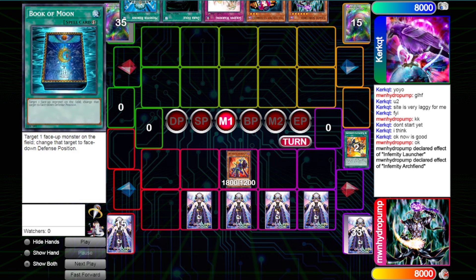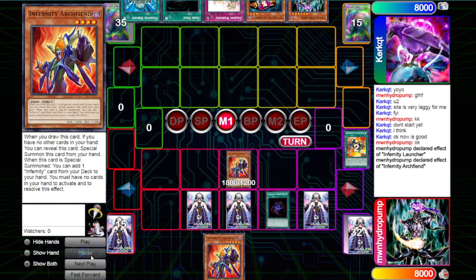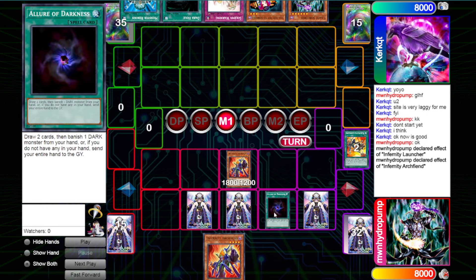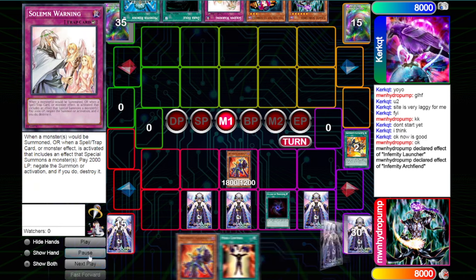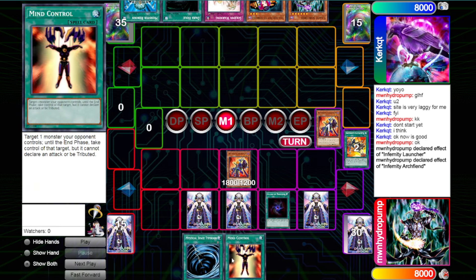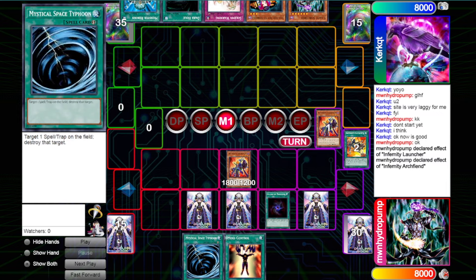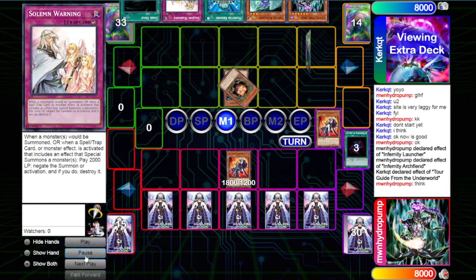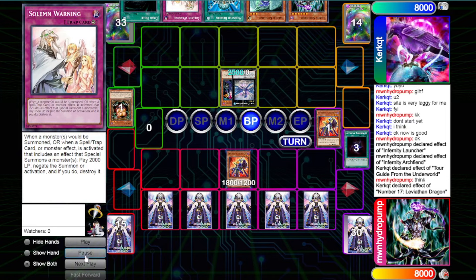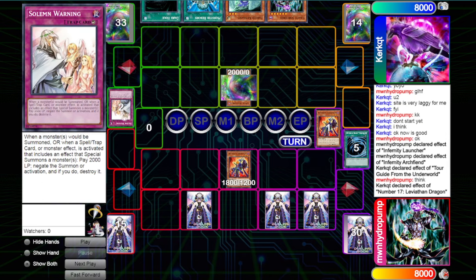I think I get another Arching here, because if I happen to draw a Tour Guide, I can banish the Arching I just searched and then do the Tour Guide thing to make a Leviair to get it back. Could have gotten Break as well, but then don't really have a live Allure. Drew MST and Mind Control, which don't really do a whole lot in this scenario, so we're just going to banish the Arching and pass. So we get Tour Guide here and I think we're just going to be able to Book of Moon this.